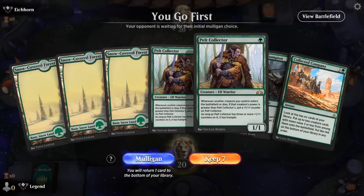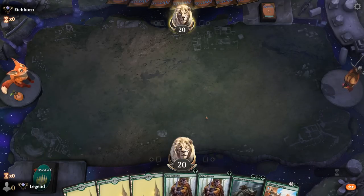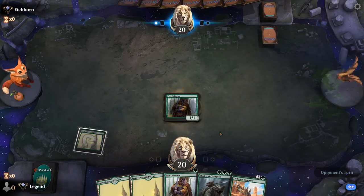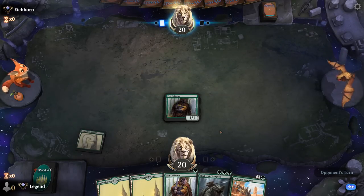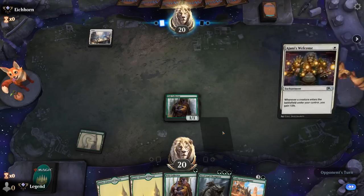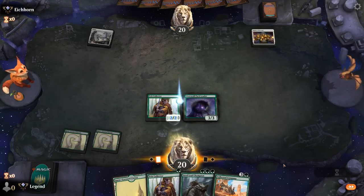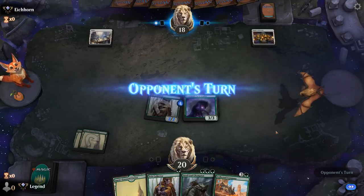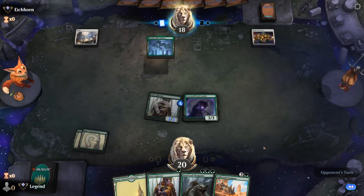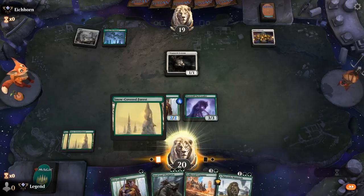We're on the play and our hand has potential — could use a two drop to follow up a Pelt Collector, but we can play a second on turn two and then Steel Leaf into Company, which can provide a lot of damage. Turn one Plains — maybe a life gain deck. Yep, a Johnny's Welcome confirms it. Picked up a Pack Leader, which is great — so we've got a perfect curve-out start. I'll take some removal off the top, which we'll need to keep up with some of the life gain creatures. A Great Henge could also be quite useful. For now, play Steel Leaf.